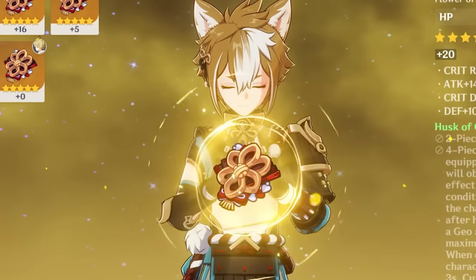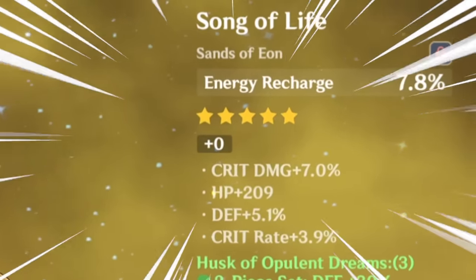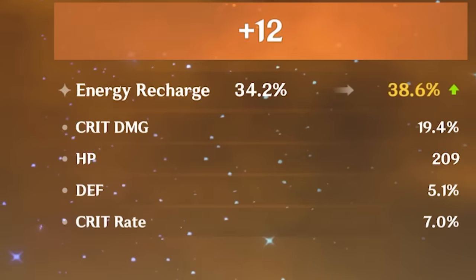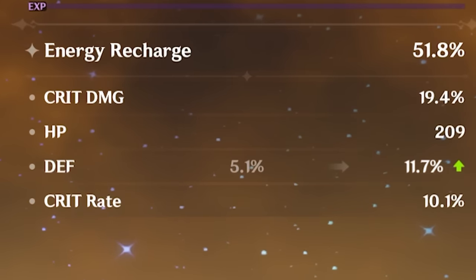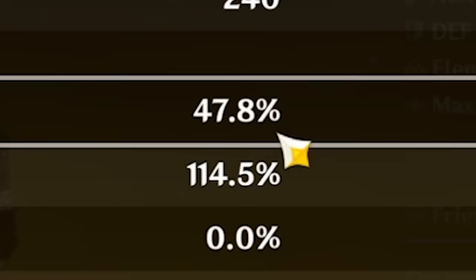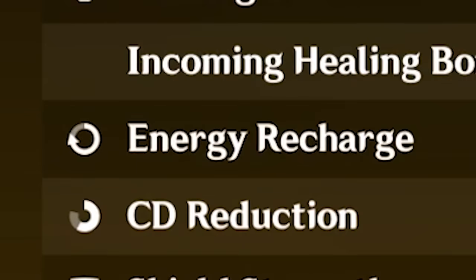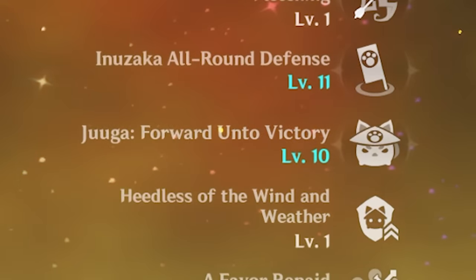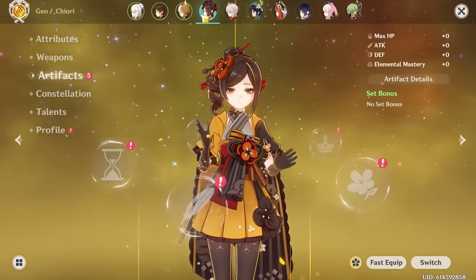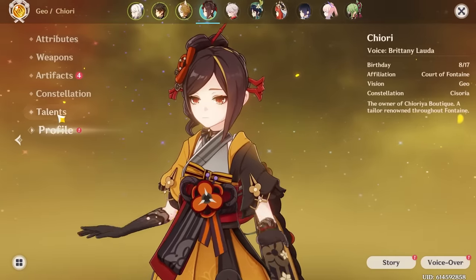Looking at Goro's artifacts: I want Noblesse for the party buff, but I'll invest in his personal damage instead. Noelle hands over a defense piece — suddenly my Goro is going to be cracked. Defense sands with ER, double crit — this artifact is insane, rolling crit non-stop. That solves all his ER problems. Geo damage goblet, crit damage circlet since he already has high crit rate. I have a damage-focused Goro now — kind of weird, but why not?